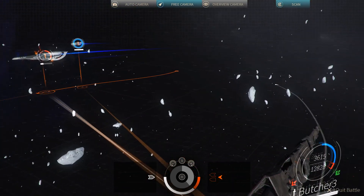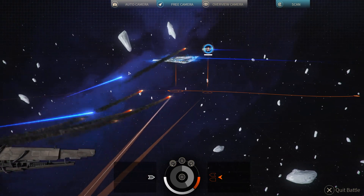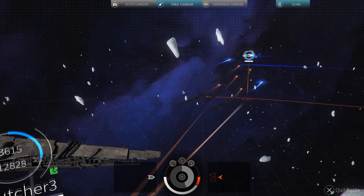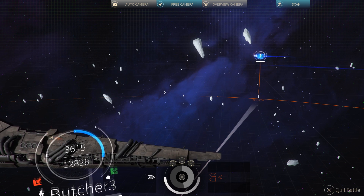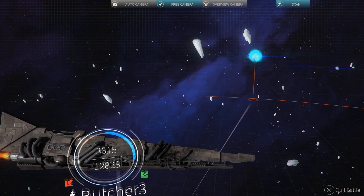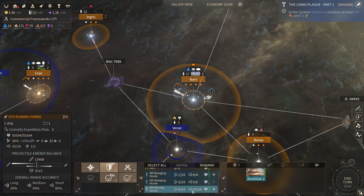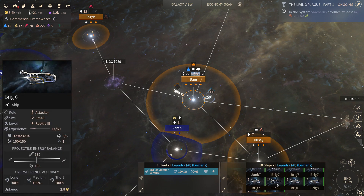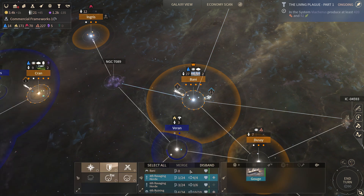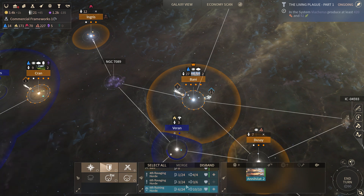See, the problem with these swarm missiles that they're using is that they really just do a lot less damage than normal missiles. They're much better against projectile defenses, but if you get caught just trading blows, you're going to lose. So here we have a ton of tiny little garbage ships. I'm going to put the Annihilator in against them by itself, I think.